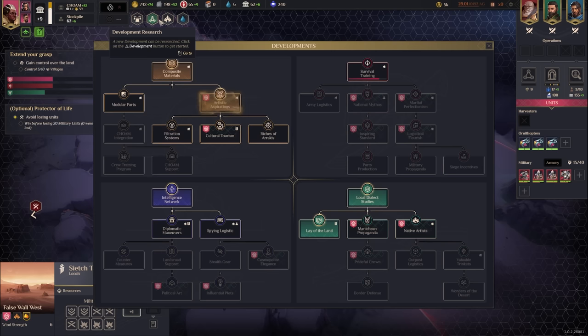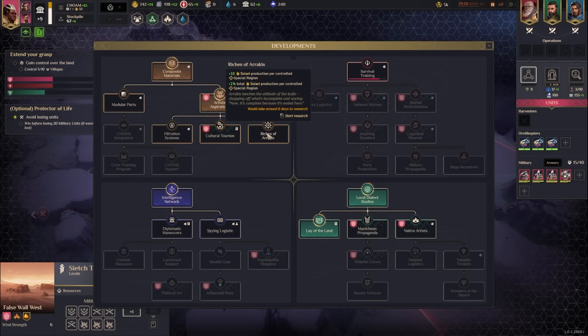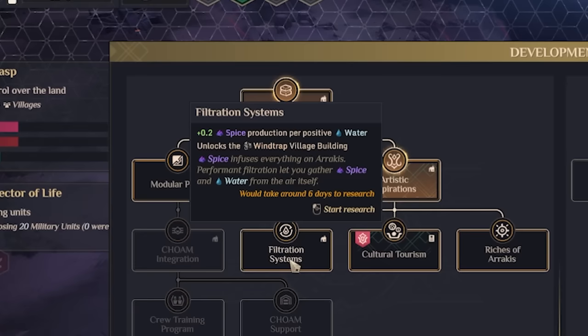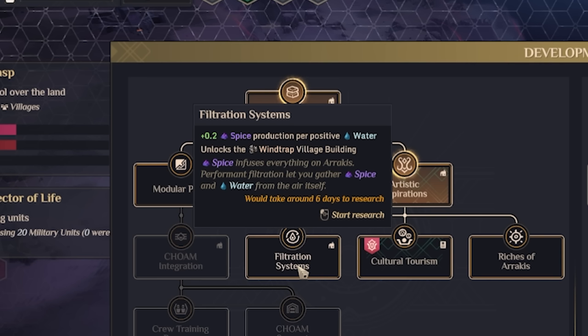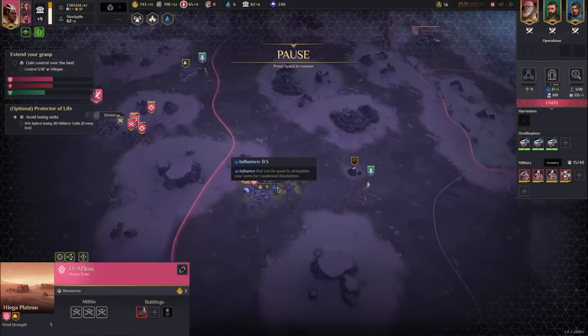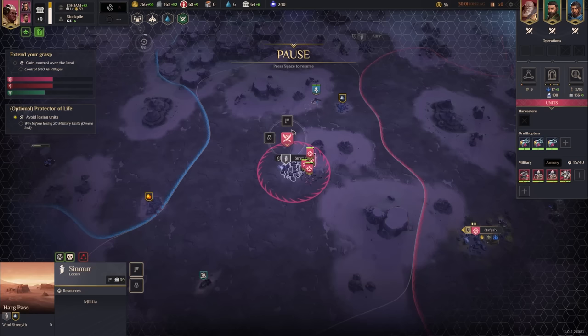Since we finished Development Research, we could go for Native Artists, which lets us gain sietch relations faster by building masterpieces beside them. I need to research Filtration Systems — 0.2 spice production per positive water and it unlocks the wind trap village building. I'm low on water so that's really helpful. I also really want Native Artists. My tech rate will be jumping up over time, particularly because Kafka is now a sacred Garden Resort.